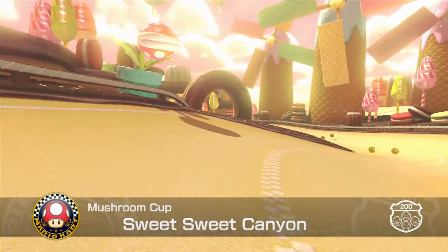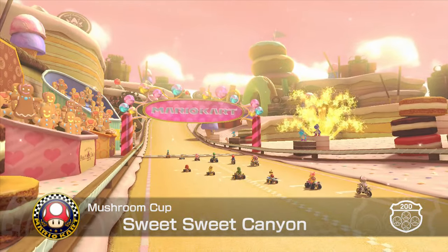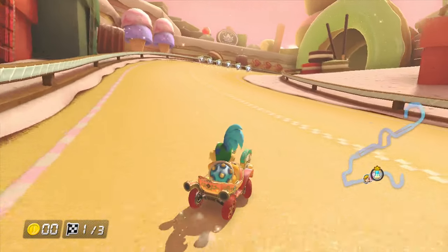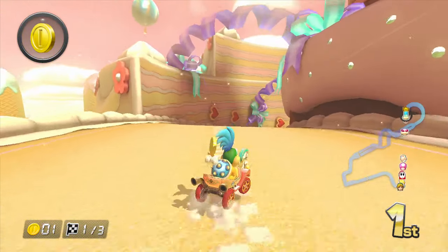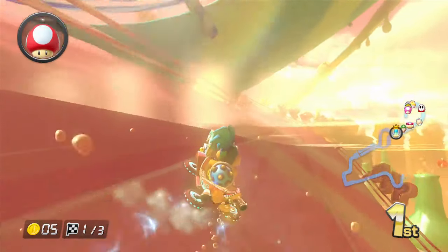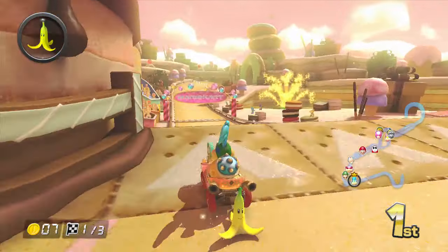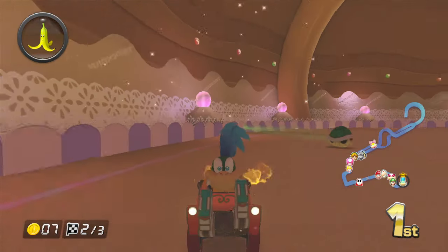All right, third race already — Sweet Sweet Canyon. Let's see how this will go for us. We're not really flying with the glider, so we're just gliding, not flying. Yeah, this track on 200 CC is not that bad. There we go — nice shortcut. Jeez, that green shell is going fast.